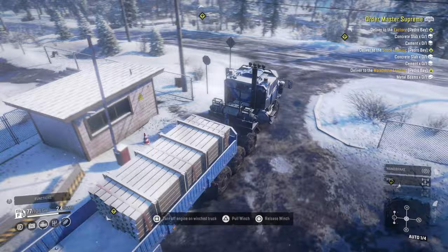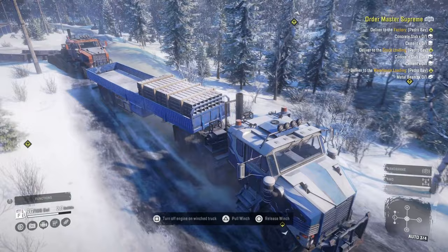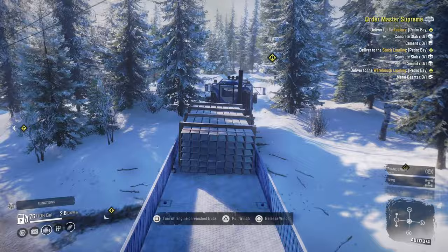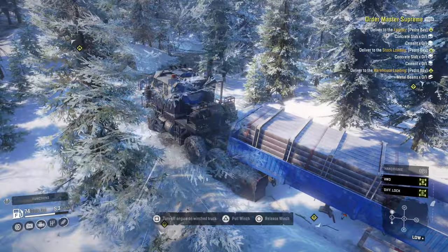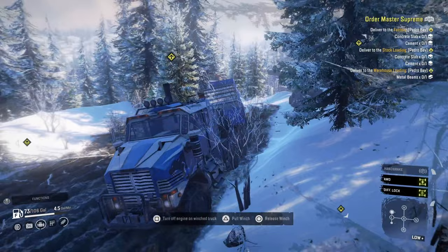We're gonna go with that one. Technically we could just leave this truck at the top of the hill, but I'm gonna drag it along for fun. What we'll probably end up doing is once we cut through this trail — probably helps if I turn all-wheel drive on and lock up the diff — we'll have this truck go left up the hill and then the other truck will go down and pick up the rest of the supplies.